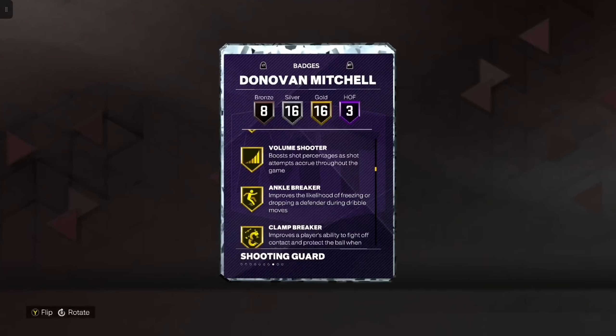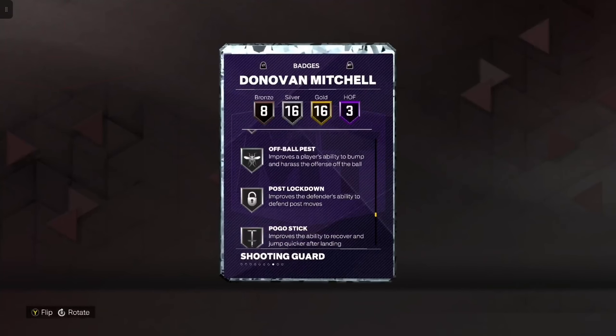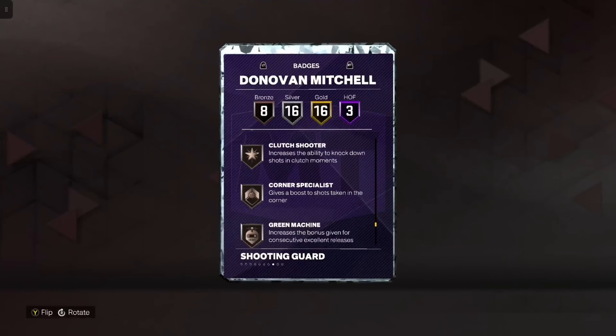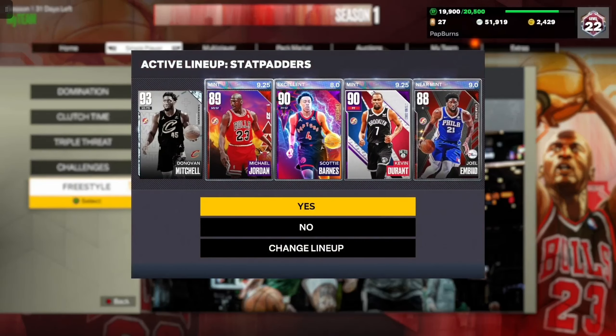The Hall of Fames are Fast Twitch, Limitless Takeoff, and Quick First Step — which is crazy. He might be one of the first to get Hall of Fame Quick First Step. He's definitely in elite company. The gold badges are mostly finishing, but he's got some good shooting badges like Catch and Shoot. I also like seeing Interceptor on him, though no Limitless range.